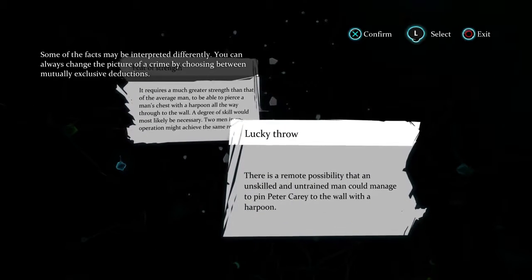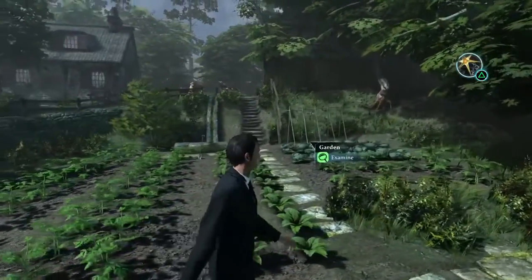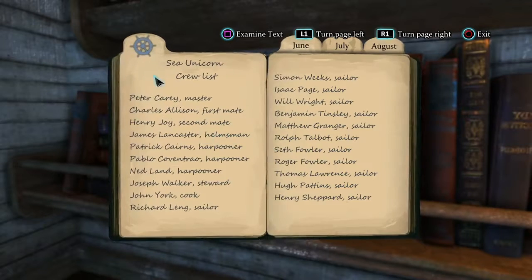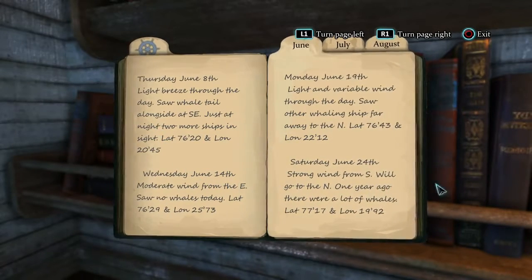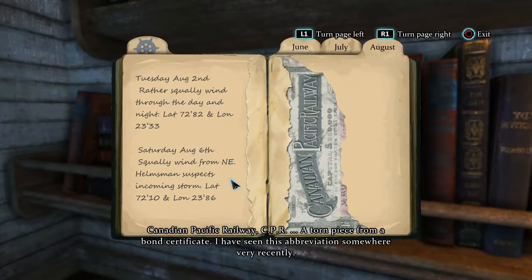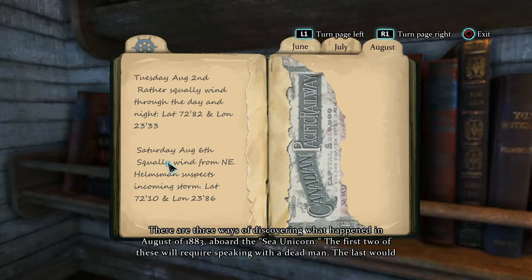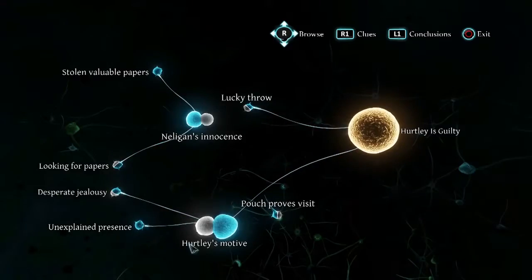Let's head back to the crime scene and rediscover some evidence we've been able to interact with thanks to new information uncovered through interrogations. This is the crew list of the Sea Unicorn. Log notes for June — nothing unusual. Log notes for July — nothing special. Log notes for August — these pages have been torn away. An incident happened in August and the pages have been torn out. Perhaps something between Carey and Nelligan's father? Remember, there are more suspects to interrogate and more locations to visit in this case. There's more evidence and more to find — how about Hurtley, the gardener?